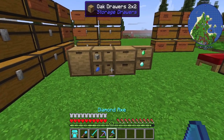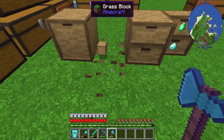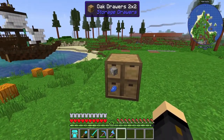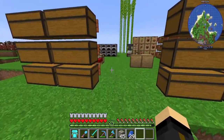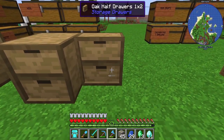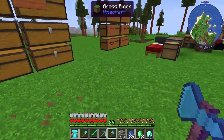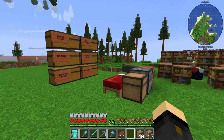A question many of you may have: can you move storage drawers? Yes, you can. If I break this right here, it's still holding its items. Place it back down and the items are still in there. Now, back in the day it used to require packing tape to move storage drawers — so if you're playing on an older version of the mod, check in JEI to see if packing tape is required. For this current version, no — you can just go ahead and move them.